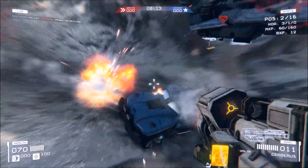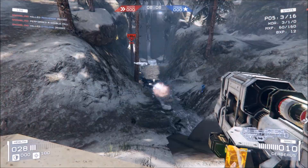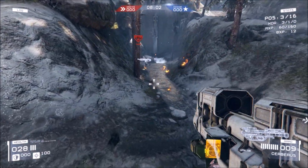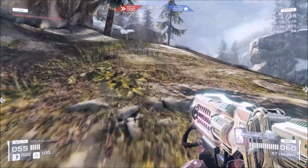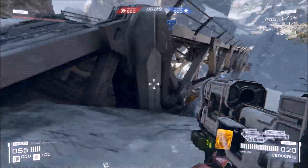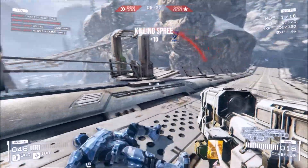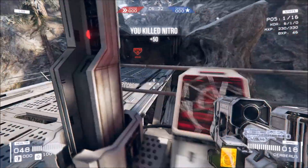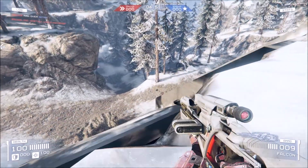Here's some rocket launcher lock-on stuff you can finally use, which is nice. The vehicles are fantastic additions — I can't believe how balanced they are right out of the gate. They're not paper-mache but they can be destroyed if you have a Cerberus with you. If you know what you're doing you can survive one or take one out. They're really fun and I look forward to more maps with them.